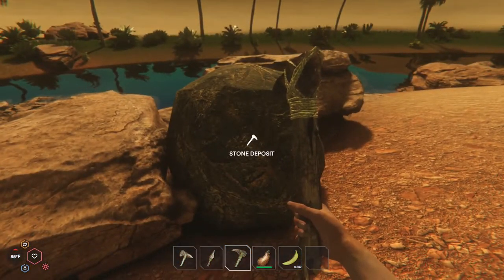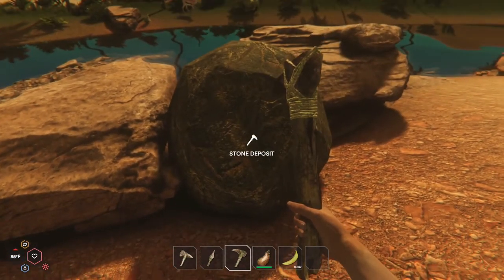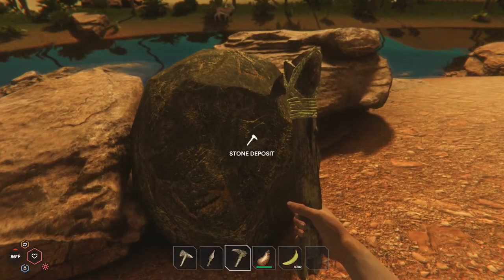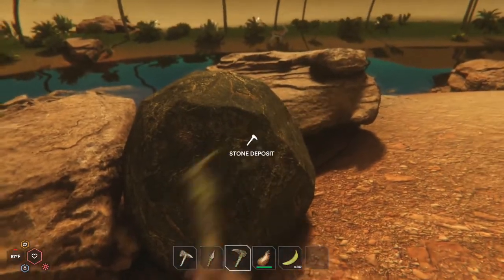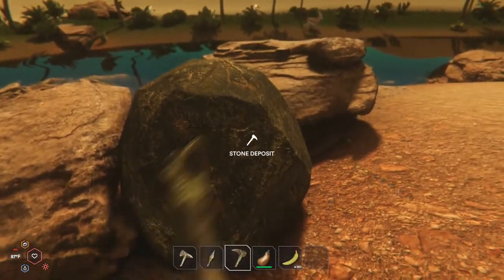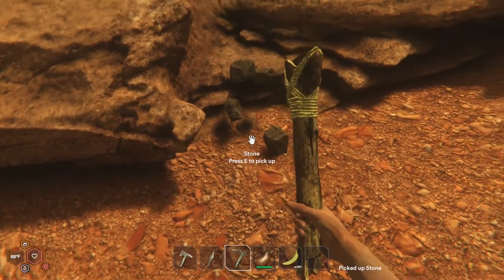You'll find a variety of different types of boulders around the desert. The stone deposit is the only resource that I'm aware of that also has small pieces of it — you can find small stones you can just pick up off the ground. Each one of these boulders is going to yield five, so you're going to get five stone here.